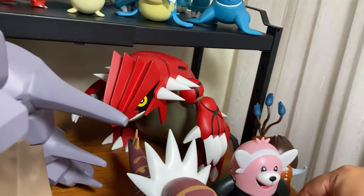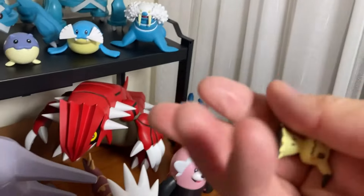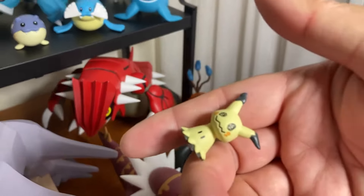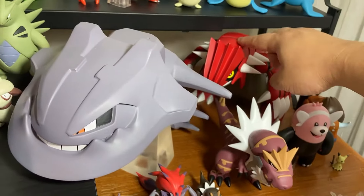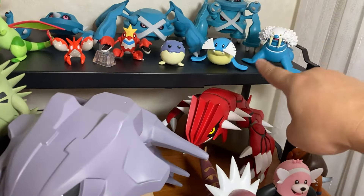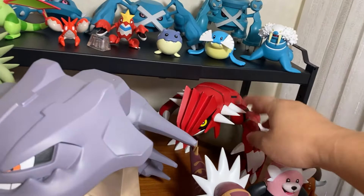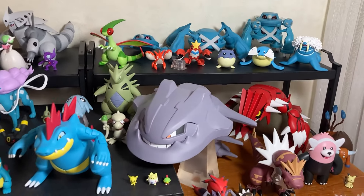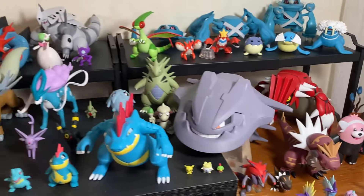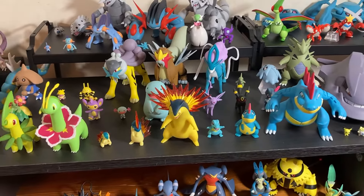And we have a Mimikyu — American figure versus this world scale figure — so you can see how tiny it is, look at the detail. Then we have Groudon for Gen 3 — very very huge figure. You need to have space for it, and again you have to dust a lot. Dusting is kind of a pain, so if you have glass cases that's probably the way to go.